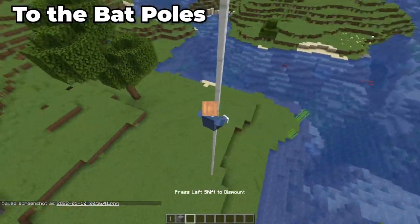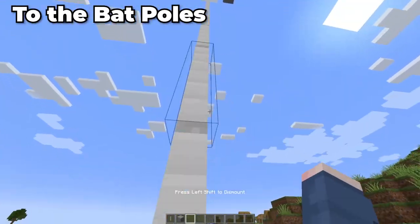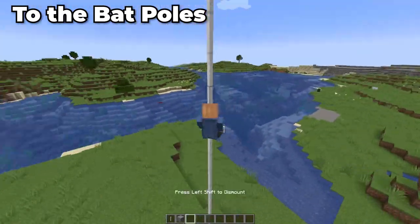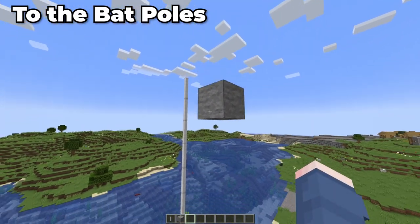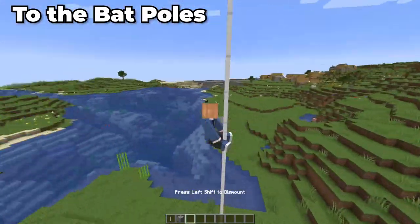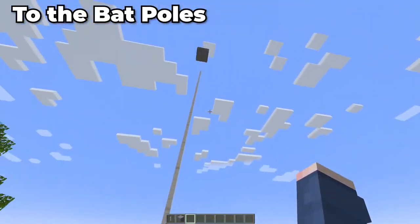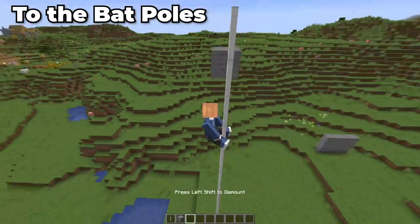Moving to our next mod, we have To The Bat Poles, which is very simple and self-explanatory. It allows you to create a one-way ride out of everyday iron bars. Simply stack iron bars one on top of each other, create a pole of your chosen length, make sure the top of the pole is easily reached, jump into the pole, and provided you don't miss, off you go. It's very simple and just adds the ability to slide down poles, which is ultimately just a cool thing.